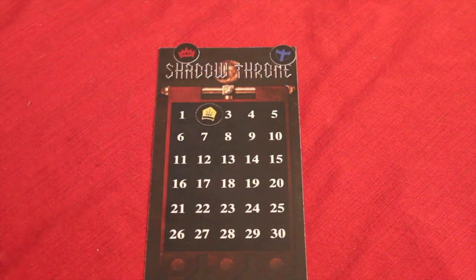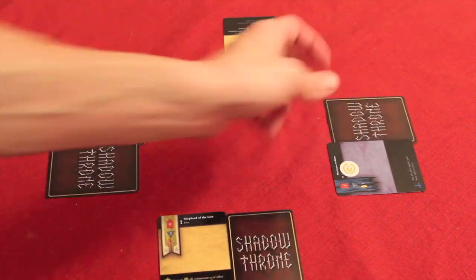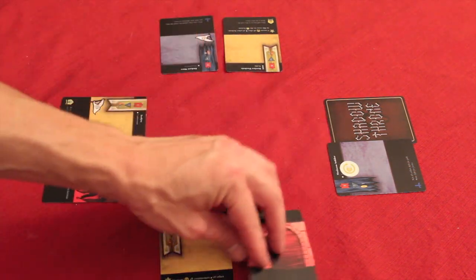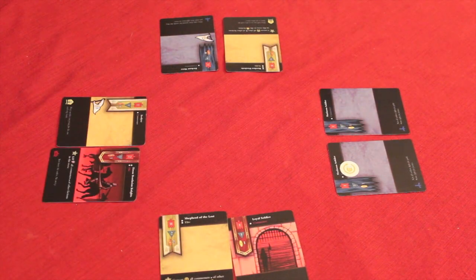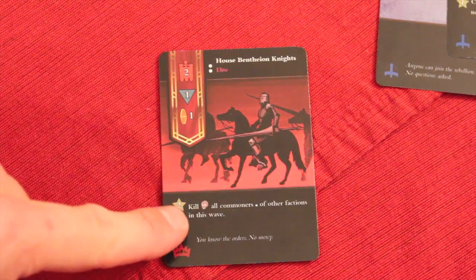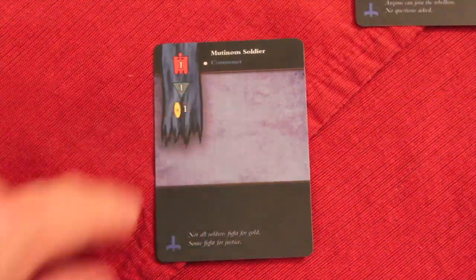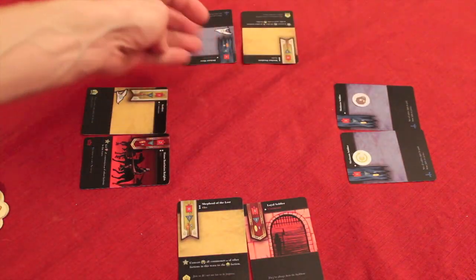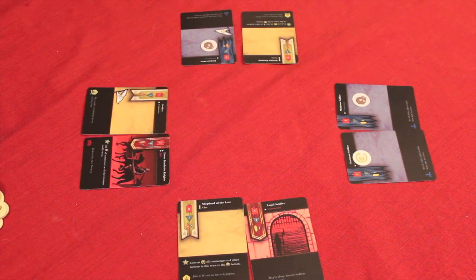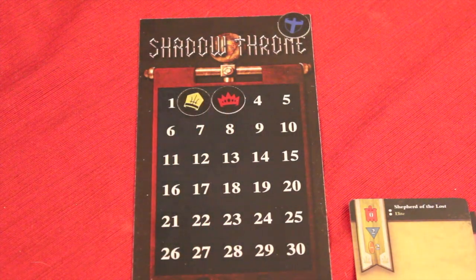After the first wave, it would be the second wave. Everybody lays down their cards just to the right of the card they played in the first wave. Once everyone has selected a card, all of those get flipped up. There's a total of four waves in each battle, and then we pay for and resolve all those cards. For example, this card here would kill all commoners of other factions in this wave. There are actually two commoners from the rebel faction, so both of those would be killed. Then we resolve power again — at the end of the second wave, the empire is at three and the church is at two.